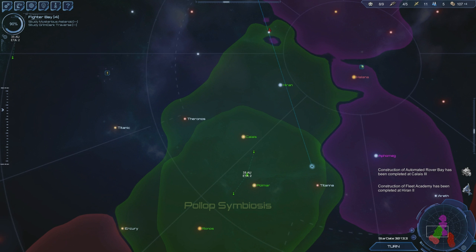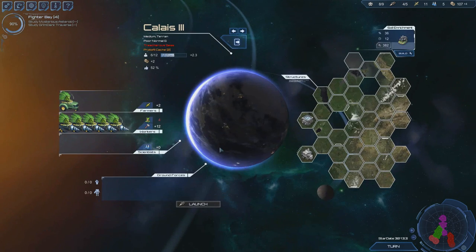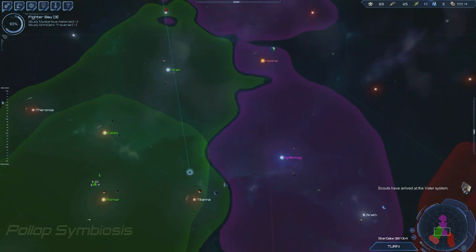The rover bay has been completed, the fleet academy has been depleted. We're gonna build the starship now — Starship Enterprise. The bay is going up, good, so we have more production. This is taking 12 turns, 11 turns. Great news — three more turns left on the fighters.